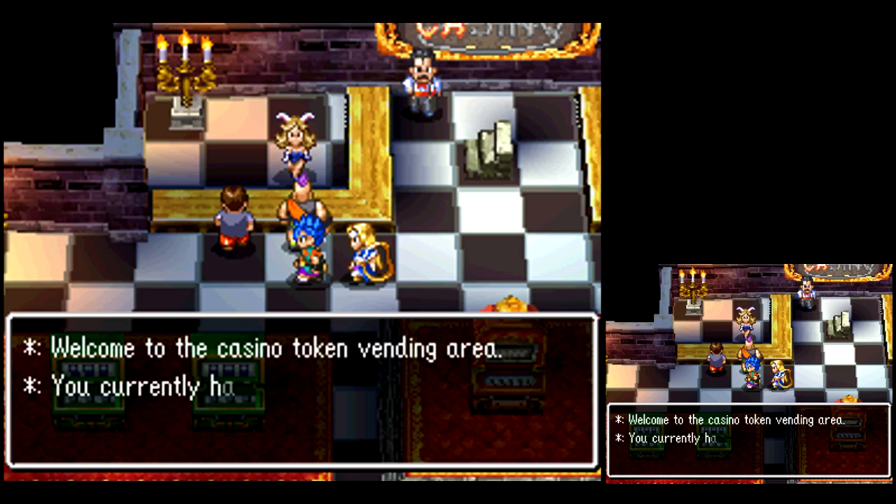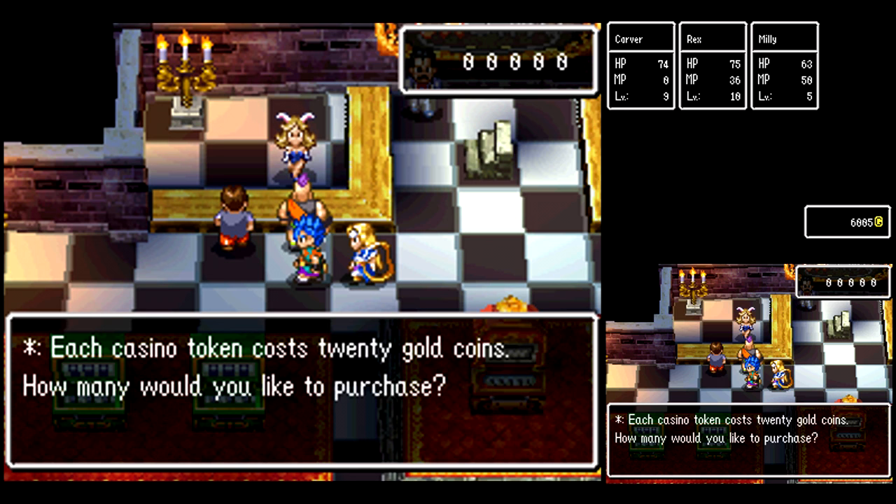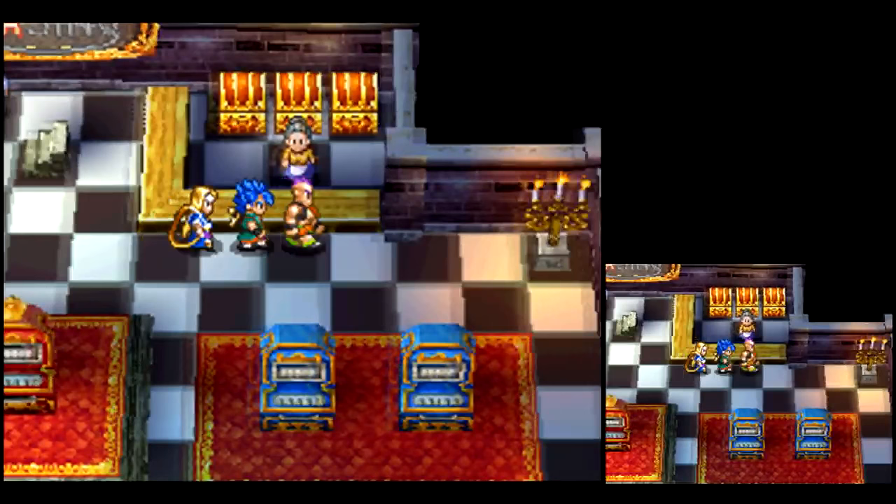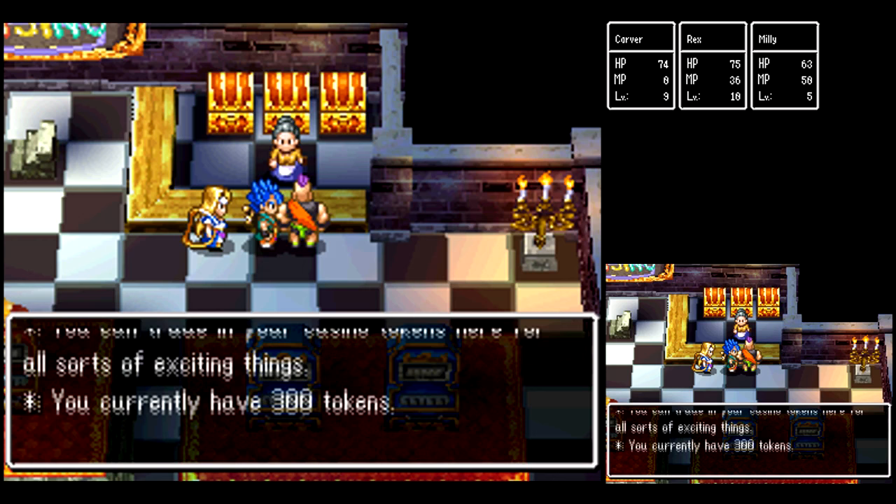Now that we're visible, we can actually play there. But first, we need to get our startup capital. Ideally you should have like 6,000 gold, but if you only have 4,000, that's okay. So if you have 4,000, buy 200 tokens. I'm fortunate enough to have 6,000, so I'll buy 300. That'll really help us get started. I would not start this with just 100 tokens — it would take forever to get the ball rolling.